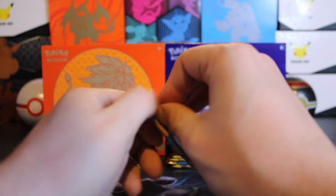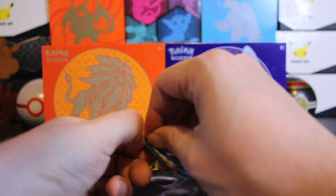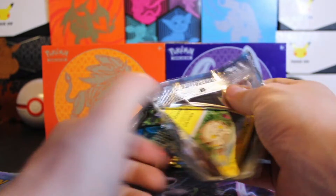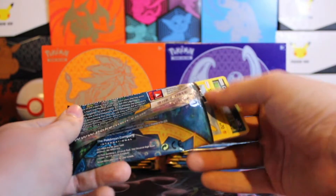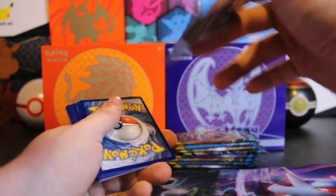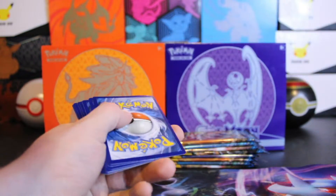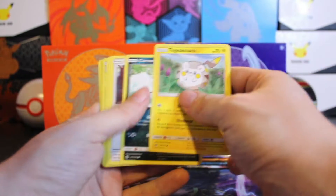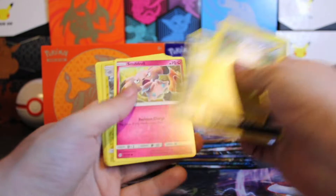So, out of the Sun and Moon sets, which ones would you all want me to open next? Obviously there's Cosmic Eclipse, Unified Minds. Booster boxes for those are getting a bit expensive. I've been planning on doing all of them, even the infamous Steam Siege, which I know everybody is not a fan of.